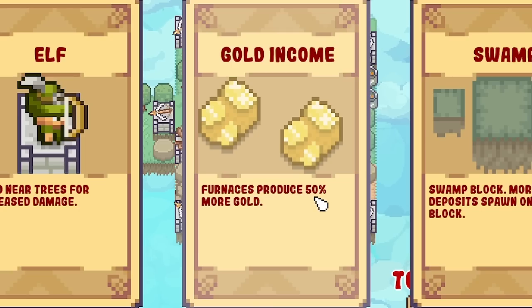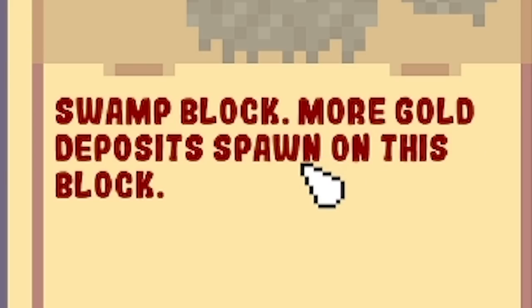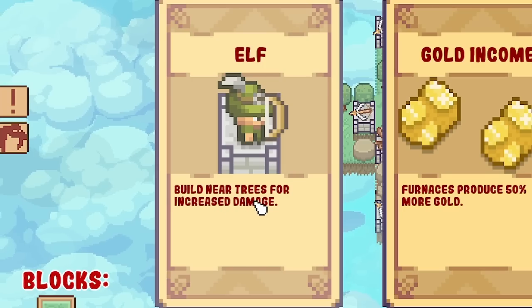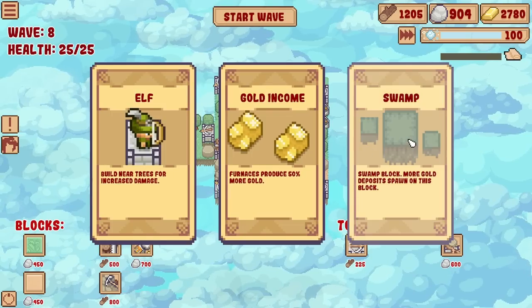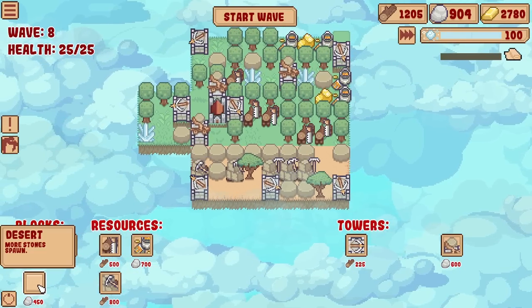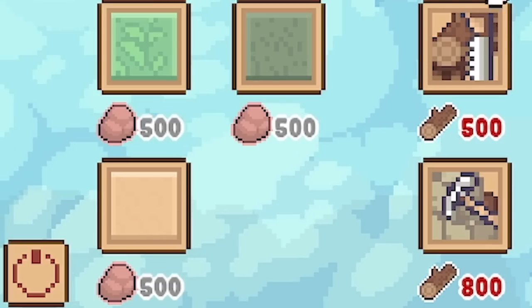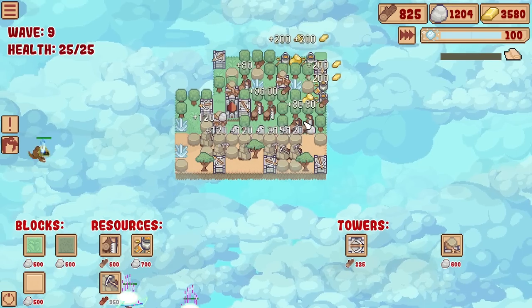Furnaces produce 50% more gold - we could do that. There's also the swamp, a new biome, with more gold deposits that spawn on those blocks. There's also an elf tower - build near trees for increased damage. I feel like for now we're pretty good for being attacked, so I'm going to go with the swamp. It costs 450 stone. I feel like we need a lot more stone actually, so no point investing in gold yet. Let's build another block - I can afford a mine, plus four. Start the next wave.